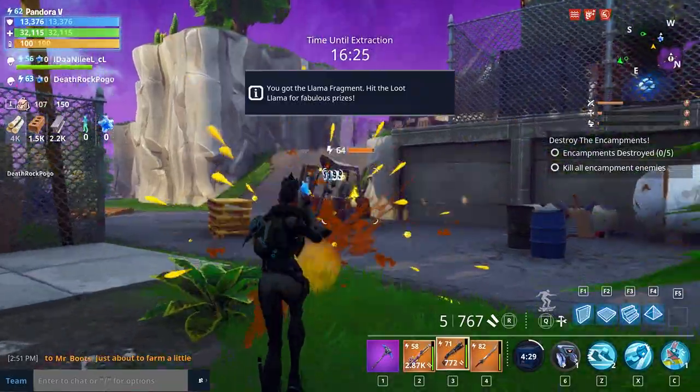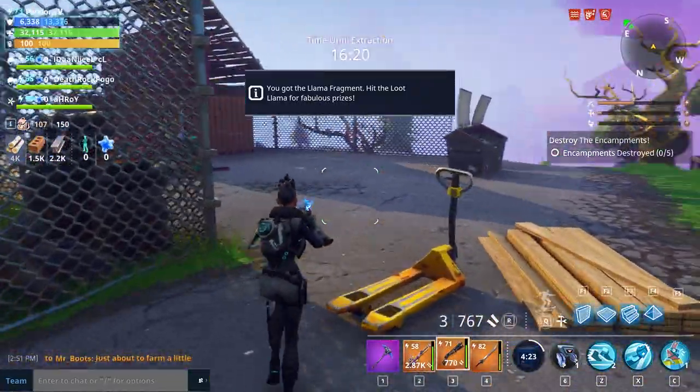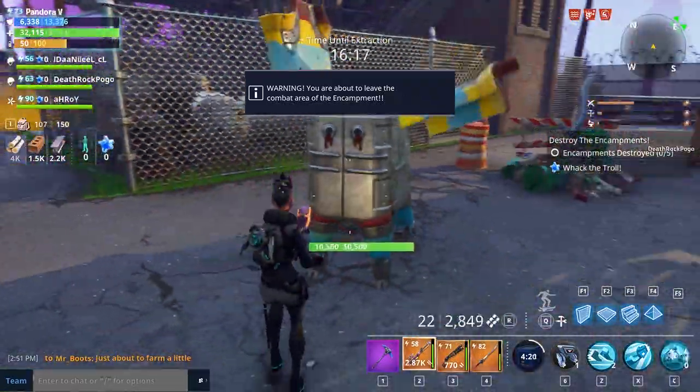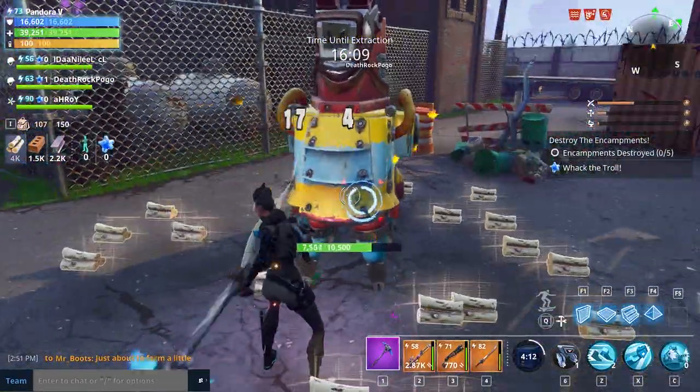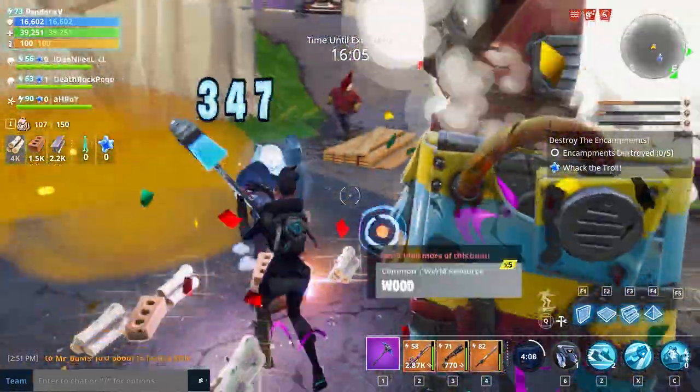I don't want the encampment just yet. Do I have time to drop this llama? Because I need to get rid of it. So it just gets the llama really early on as well - you get the llama nice and early, which is great.